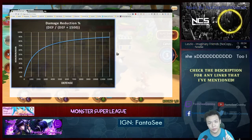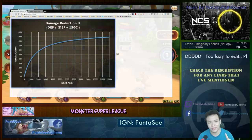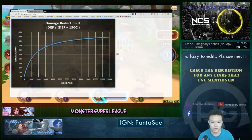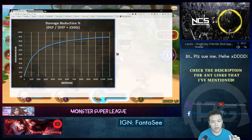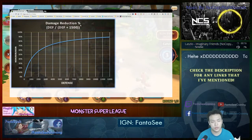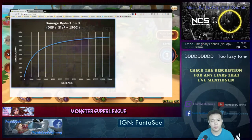I'm gonna try my best to explain this to you in a way that most players that play the game can understand, and this will definitely help you a lot when you're building monsters and theorycrafting in the future. This graph is called the defense-to-damage-reduction graph.